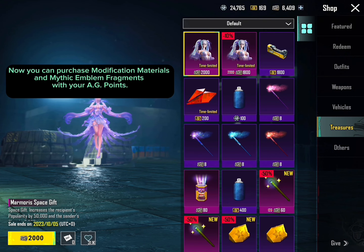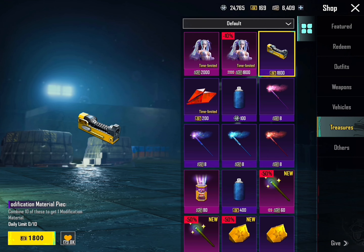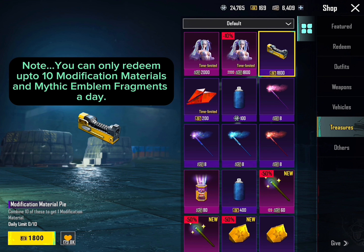Now you can purchase modification materials and Mythic Emblem Fragments with your AG points. Note, you can only redeem up to 10 modification materials and Mythic Emblem Fragments a day.